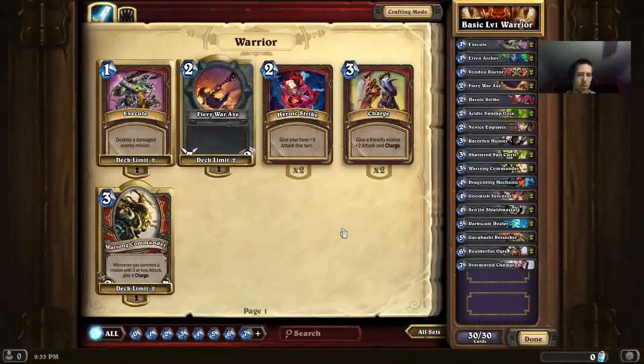Today's deck is somewhere in between, as many of these basic decks are. It runs a lot of 4, 5, or 6 cost minions that are kind of bulky and good at getting 2-for-1 trades, but it also makes use of some of the basic Warrior cards.